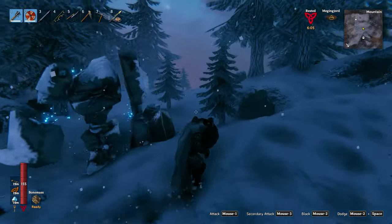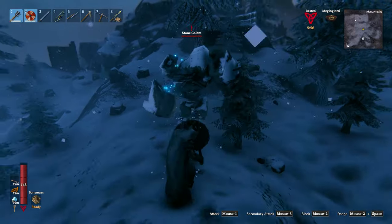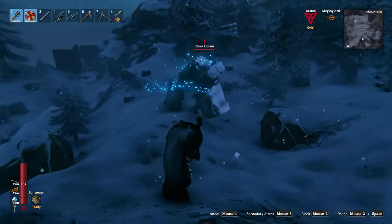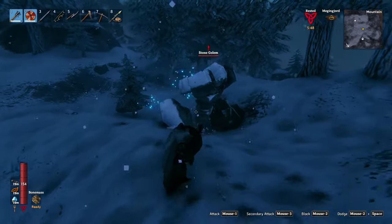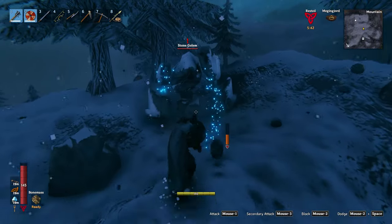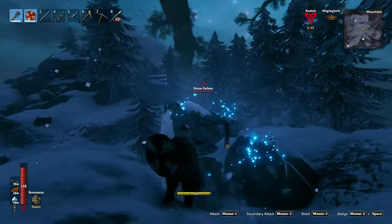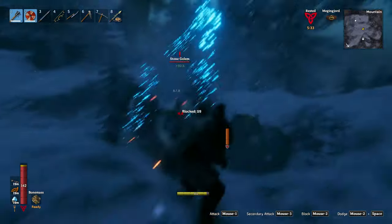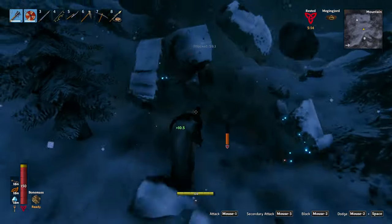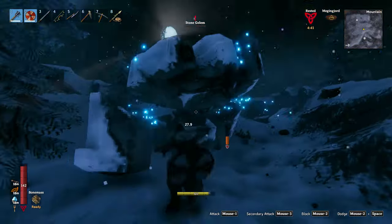I found another one. What you can do is wait for them to start wandering around and hit them with your mace while they're wandering. Usually they do two or three attacks and then wander. So we're gonna let them attack — there's one, I'm just gonna block him, two, and he's wandering so I'll hit him.